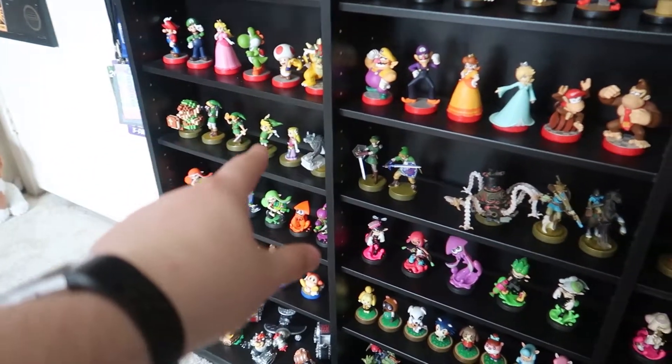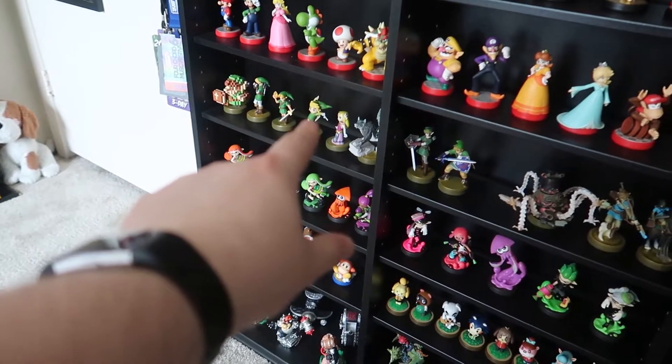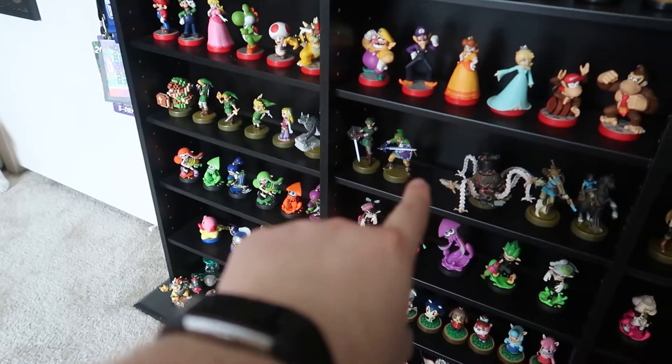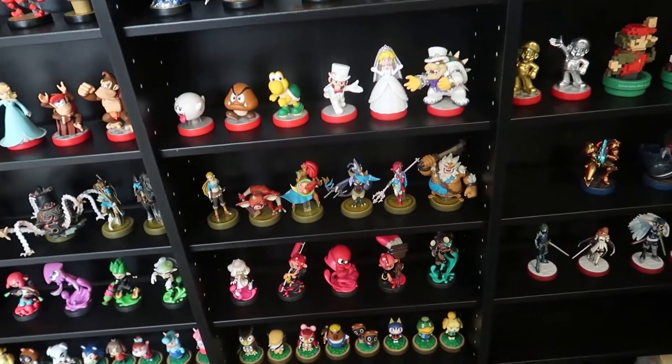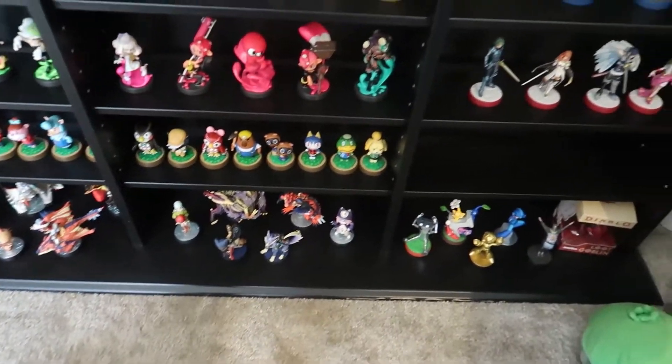I also reorganized the Zelda ones to be in order of games — so I got 8-Bit Link, Ocarina of Time, Majora's Mask, Wind Waker, Twilight Princess, Skyward Sword (that's where the new Skyward Sword one will go), then Breath of the Wild, and then the Link's Awakening guy is up there. I added the Monster Hunter ones down here, and then I have two open spots.